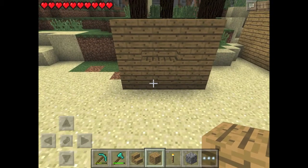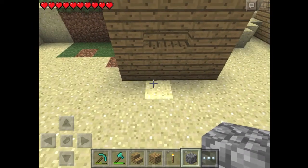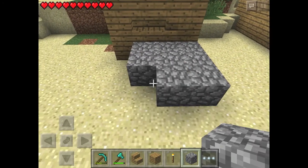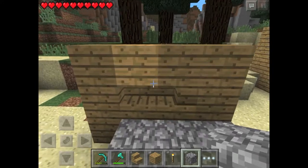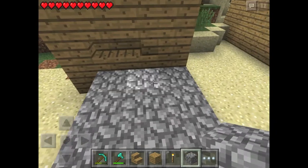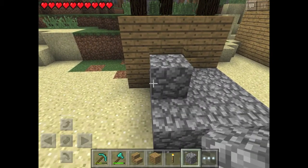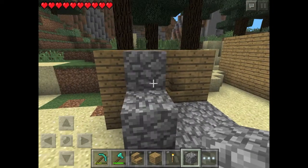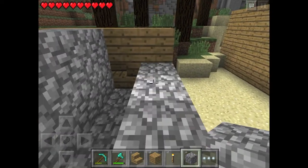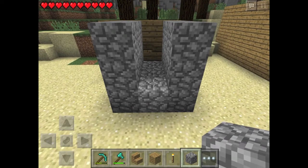Then you're gonna need to get any kind of block — it doesn't matter. I'm just gonna use cobblestone. You want to make a three by three platform like this, and make sure the middle block is centered right there, with the other blocks on the sides. Then cover up the sides and leave the middle one open.